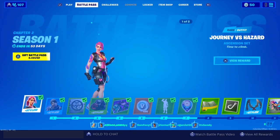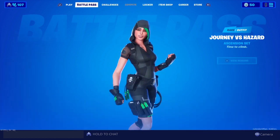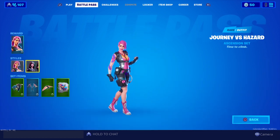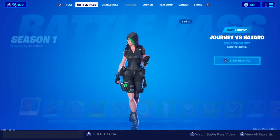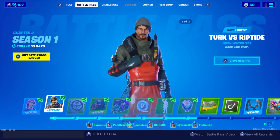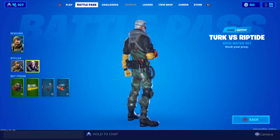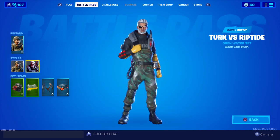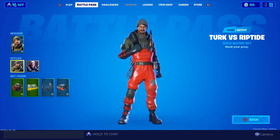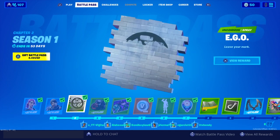The first skin we got here is Journey vs Hazard — I guess these are like Alter Egos. This is Journey, this is Hazard, and I kinda like Hazard a lot more. Then we have Turk vs Riftide. I kinda like Turk a little bit better because I like the beanie he's got and the beard, even though Riftide has the eye patch.